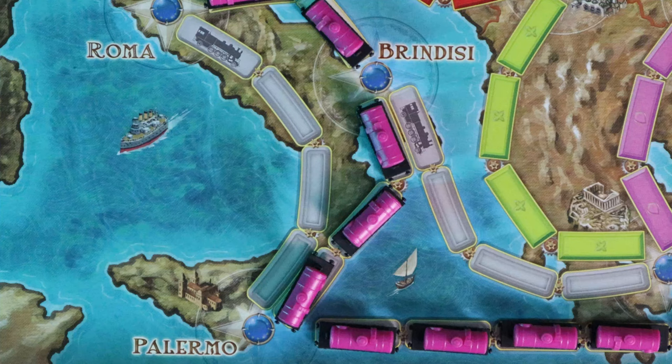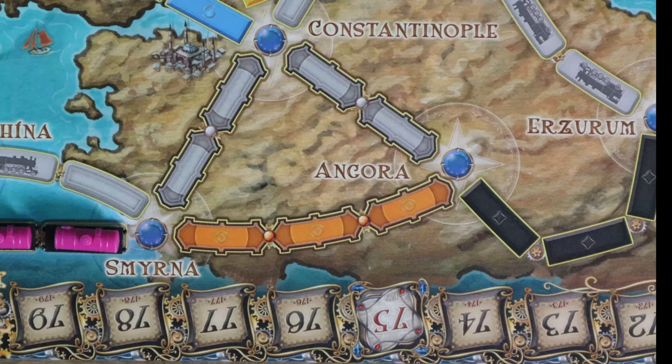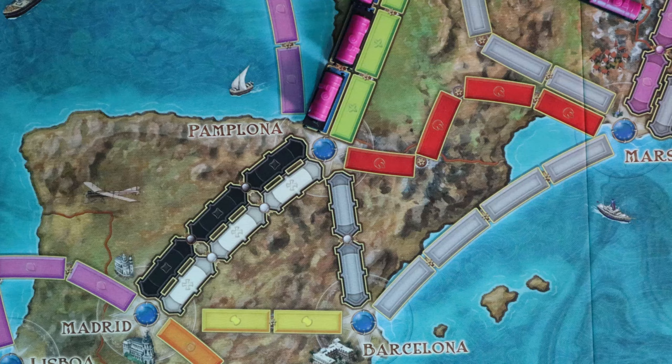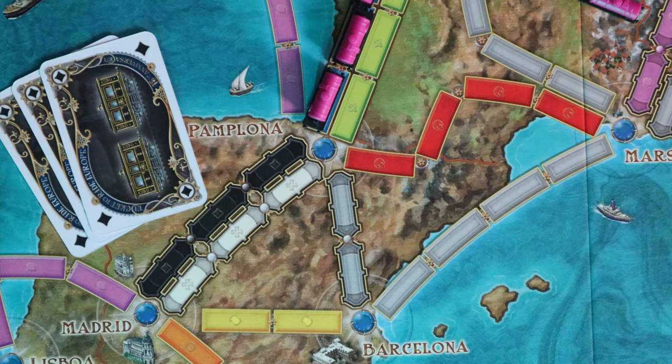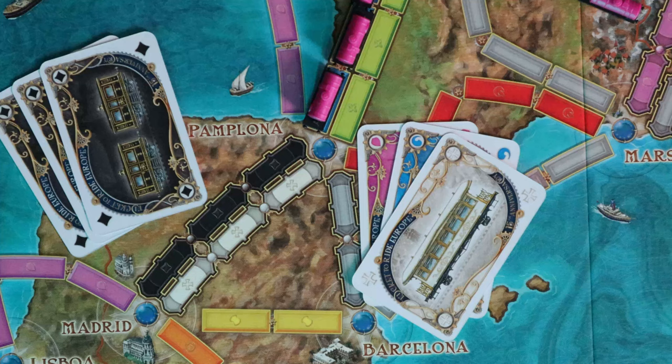Lastly, with regards to routes, we have tunnels. Tunnels are a special kind of route that can easily be identified by the special tunnel marks and outlines surrounding each of its spaces. What makes tunnels different is that players never quite know how long a tunnel is going to be. When attempting to claim a tunnel route, a player first lays down the number of cards required by the length of the route. For example, going from Madrid to Pamplona using the black tunnel, we will use three black train car cards. Then, three cards from the top of the draw pile are turned face up regardless of the length of the tunnel. We actually lucked out here because we didn't draw any black cards.